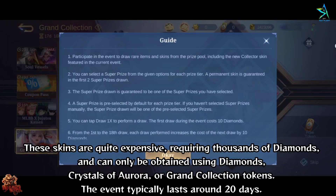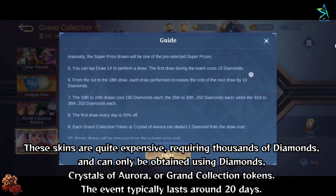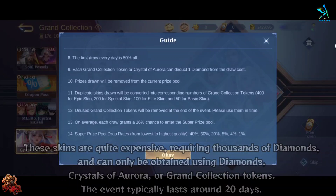These skins are quite expensive, requiring thousands of diamonds, and can only be obtained using diamonds, crystals of aurora, or Grand Collection tokens. The event typically lasts around 20 days.